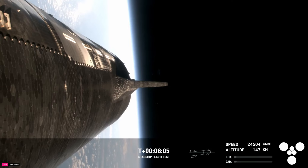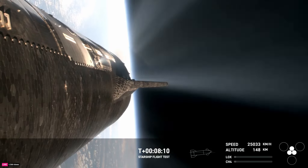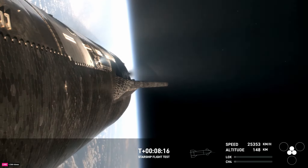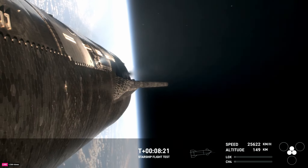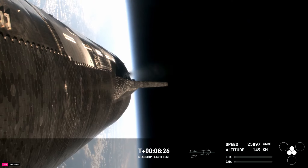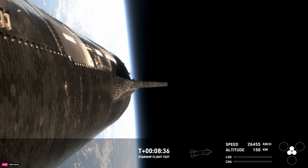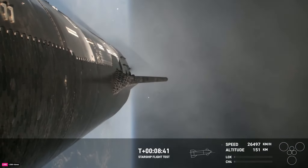The next milestone is coming up in under a minute. Ship is going to shut off its Raptor engines — which we see right there. Today's test flight is not an orbital flight, but rather one that demonstrates Starship's orbital capability. Right now we are under power with just the three center Raptor engines. And those have also successfully cut off.